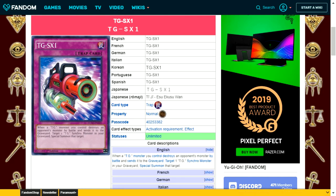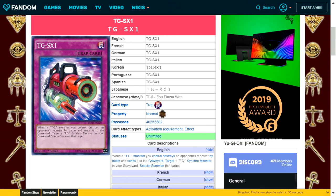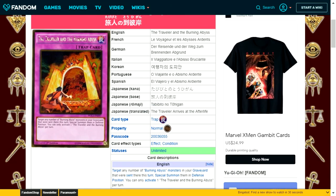TGSX1 is a normal trap card. When a TG monster you control destroys an opponent's monster by battle and sends it to the graveyard, target one TG synchro monster in your graveyard and special summon it. This helps advance your plays — if you're already winning over your opponent's monster, you gain further advantage, especially in longer duels where you may have accumulated several TG synchro monsters in the graveyard.